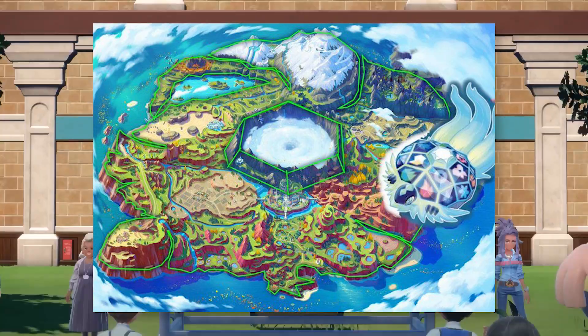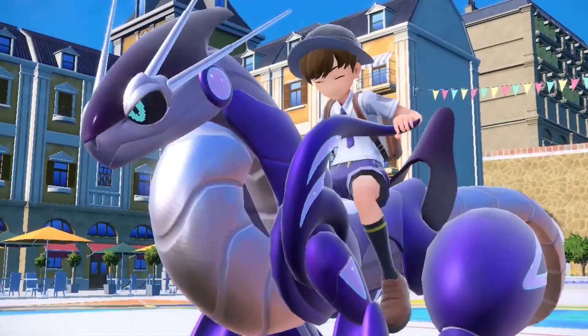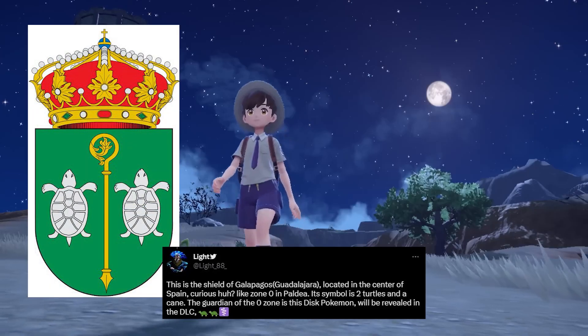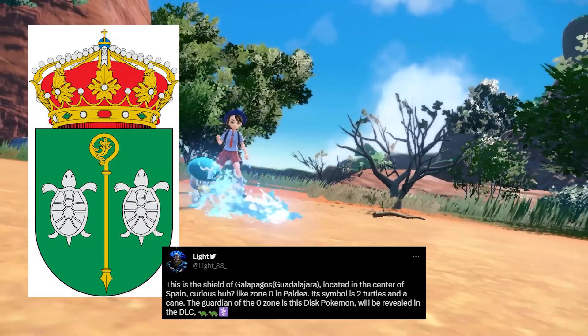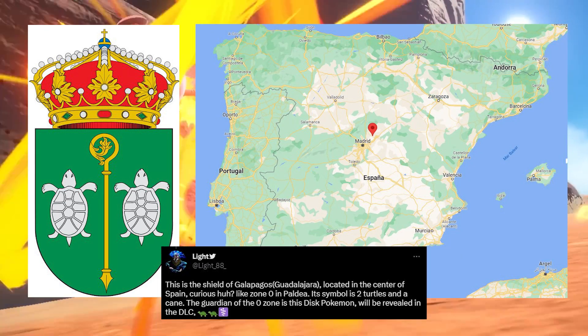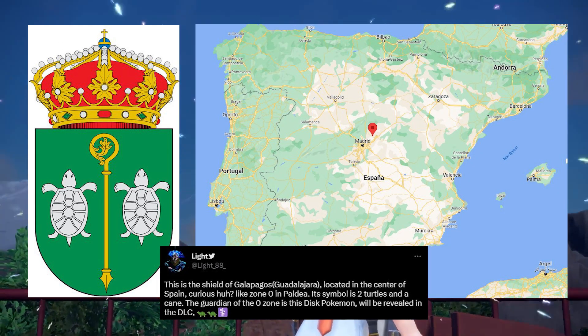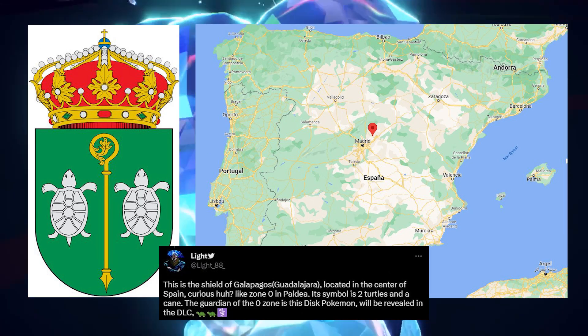This is going to be wild. I'm really excited to see how this develops in terms of lore and ideas and what they're going to bring to the table. Further, Light reports that the Shield of Galapagos is located in the center of Spain — curious — like Area Zero in Paldea. Its symbol is two turtles and a cane. The guardian of the Zero Zone is this disc Pokemon, which will be revealed in the DLC.